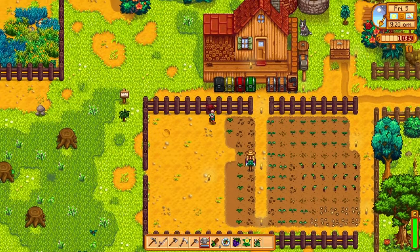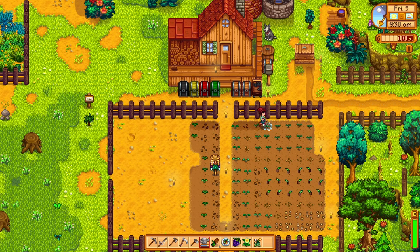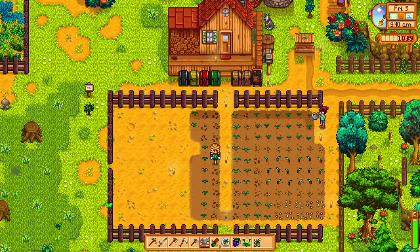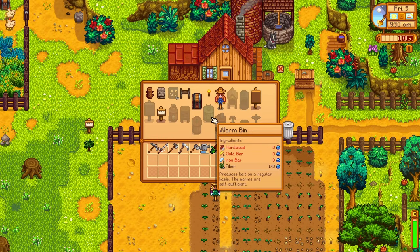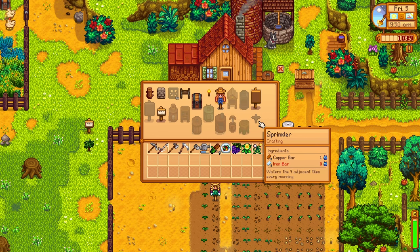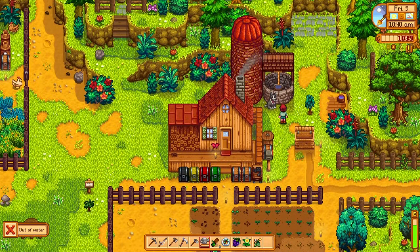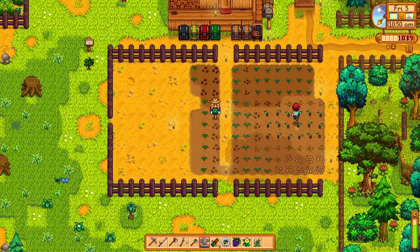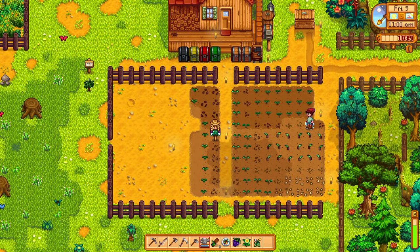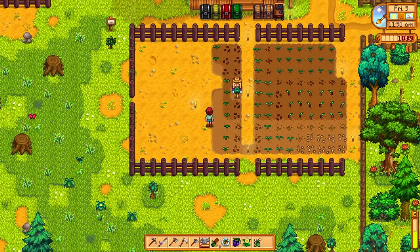Now let's get to the nitty gritty part — watering these tons of seedlings. Oh boy, what did I get myself into? Let me see if I could craft a sprinkler at least. There is a sprinkler but we need iron — I haven't gone into the mines that deep. Looks like we need about three round trips of refill with the watering can, and it's gonna take half our energy.